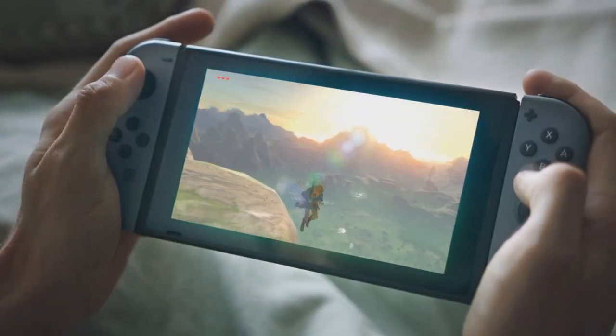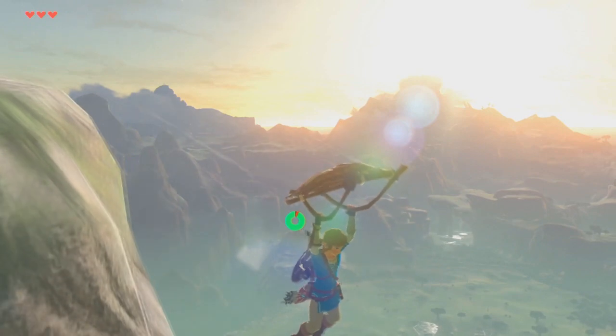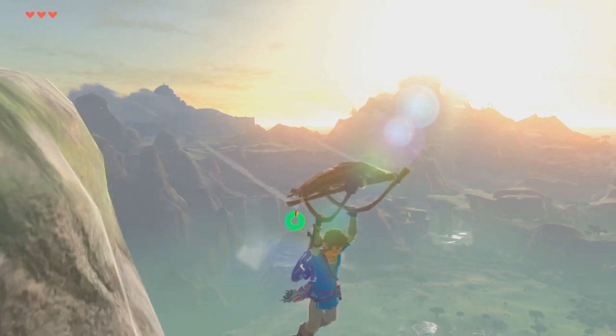Next up, something a bit more straightforward — Link paragliding off a cliff over a great valley. This scene is beautiful; look at the lens flare! I can't make out whereabouts this is in the world from the background, but it's apparently early game footage judging by the number of hearts that Link has.